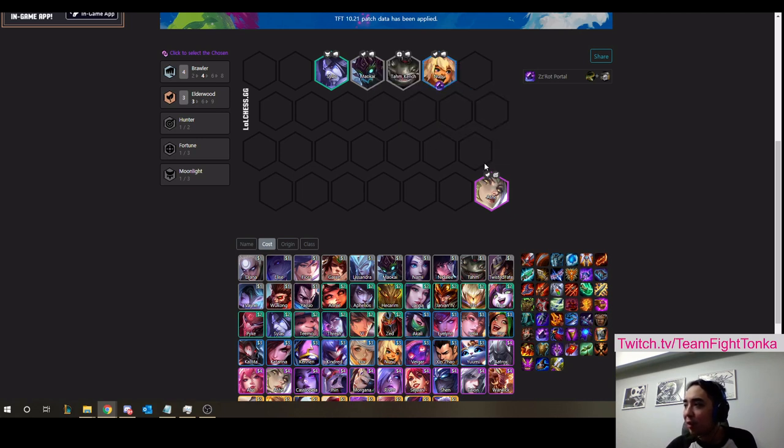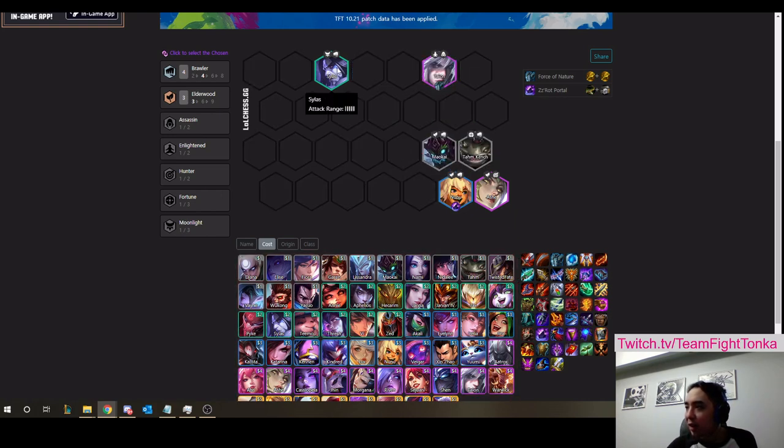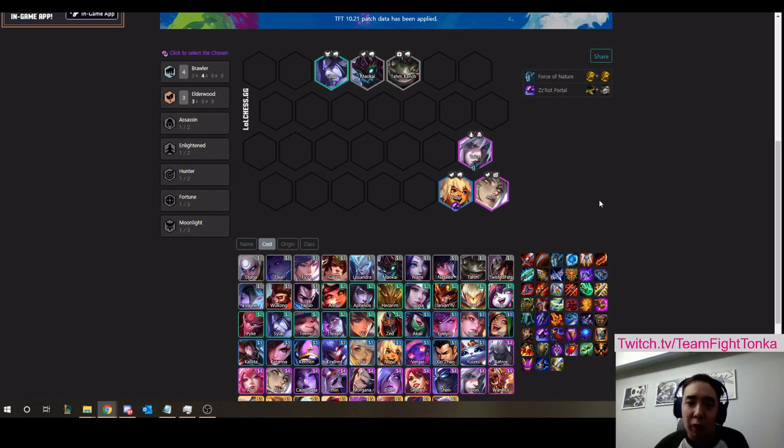With this new change to ZZRot, if there is a Talon that's going to land on a specific space — let's say an enemy Talon is coming here — if you put Nunu here, that Talon will always be aggroed towards Nunu. There's no longer a 50-50 shot. You don't have to go ahead and surround your Ash with a bunch of units and hope that Talon pulls aggro on someone else. You can leave your full frontline up front and put your one ZZRot unit right beside your Ash and it will always pull aggro.